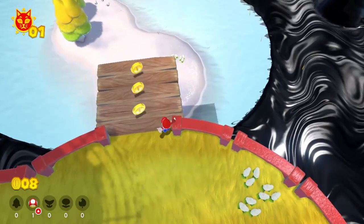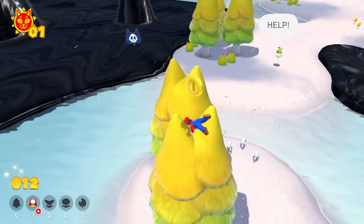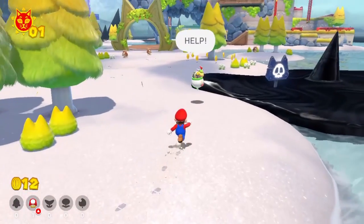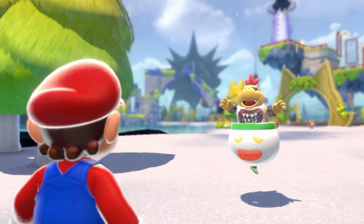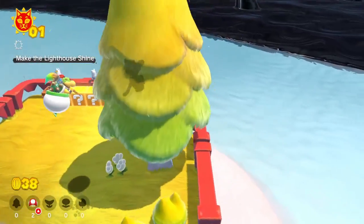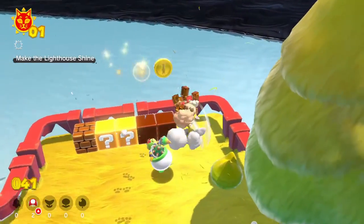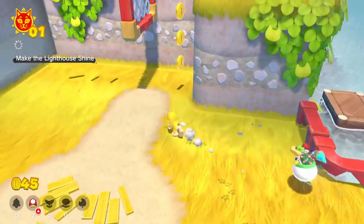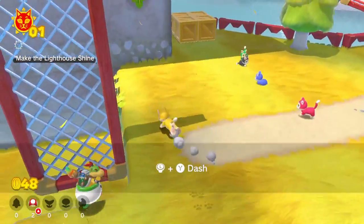Cat Shines kind of act like Power Moons in Super Mario Odyssey — they're not as hard to get as a Power Star in Super Mario 64. You still have to do challenges to acquire them, but they come by a lot easier. To roll the credits you end up fighting Fury Bowser, who is this inky black giant kaiju-looking Bowser. The plot is basically that he's corrupted, and Bowser Jr. enlists Mario's help to defeat him.